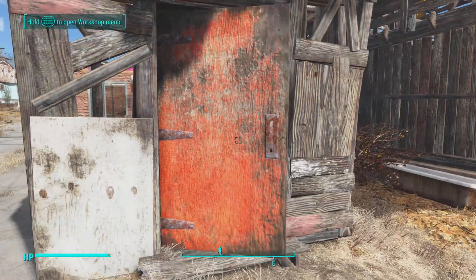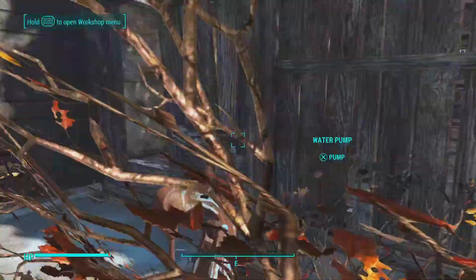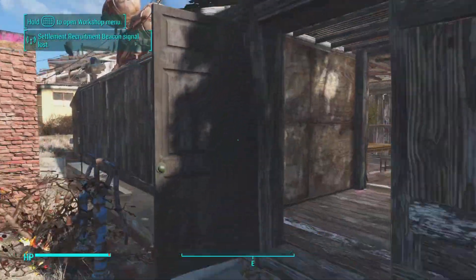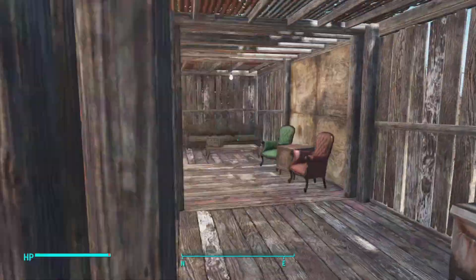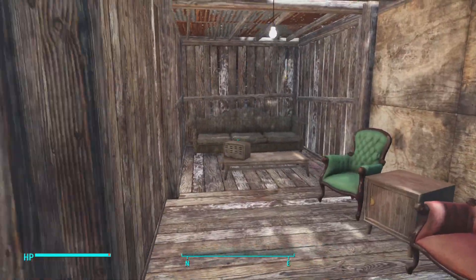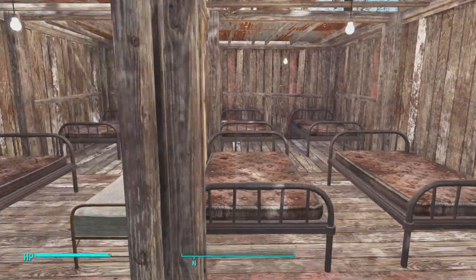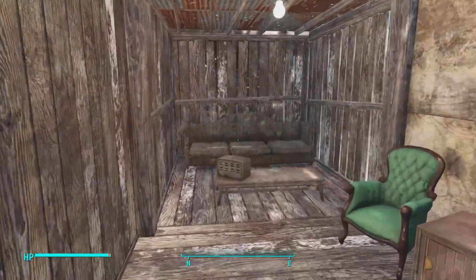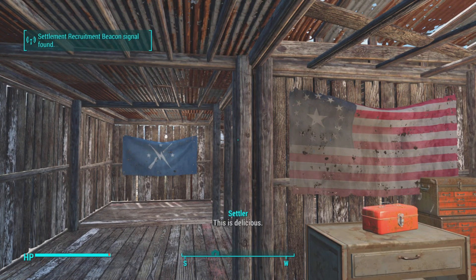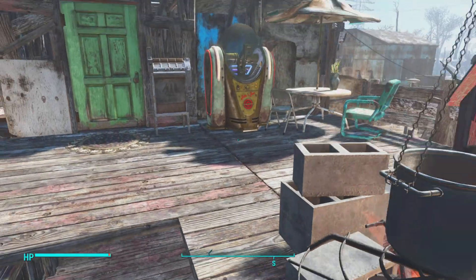This right here is just an alcove for storage, and there are two brahmin feed trails. The settlement is so big the radio doesn't reach all the way. This is one of the old bunk houses, designed to house as many people as possible. But it's about to change since everyone got richer.